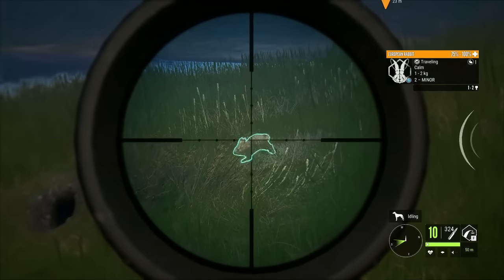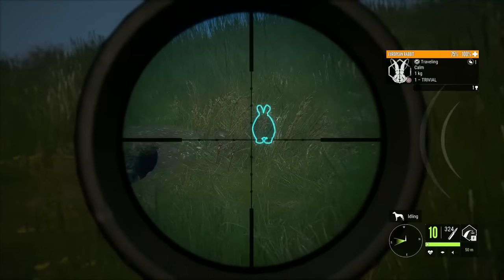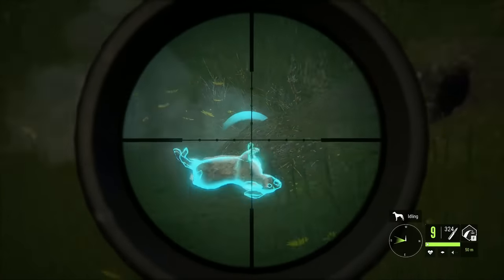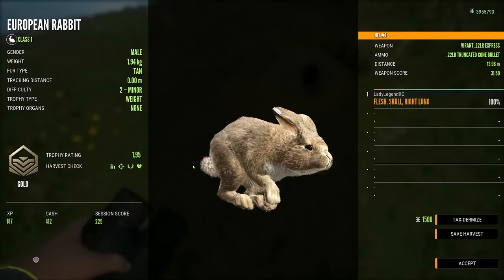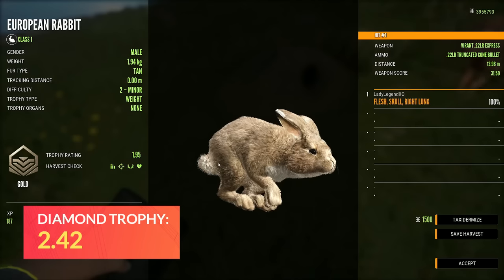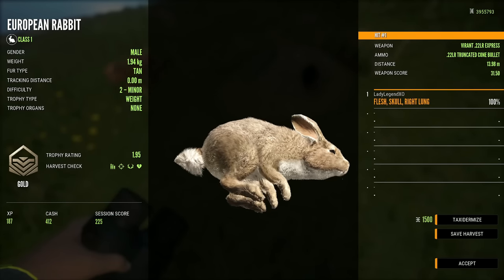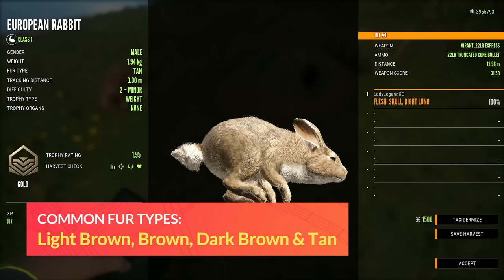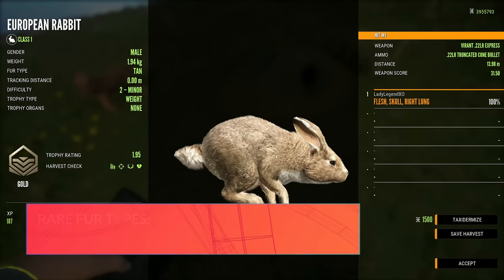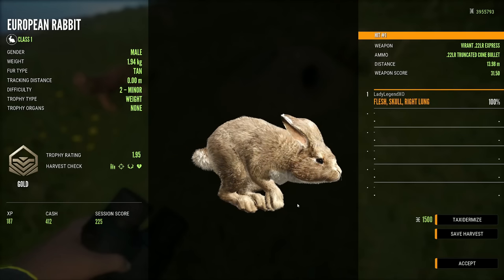We're using the Vyrant 22. They are so cute — I'd like to take the biggest male down. And splat! We got a gold. Diamond for European Rabbit is 2.42. That was a 13.98 meter shot. This one is a tan. Common fur types include light brown, brown, dark brown, and tan. They have four rare variations, all considered very rare: light gray, melanistic, leucistic, and albino, all with a less than 0.1% spawn rate.